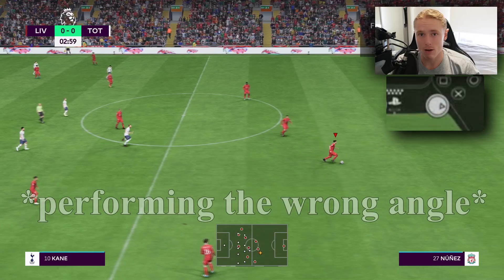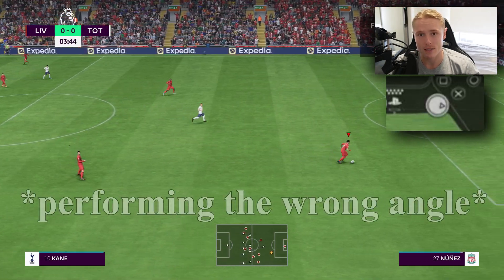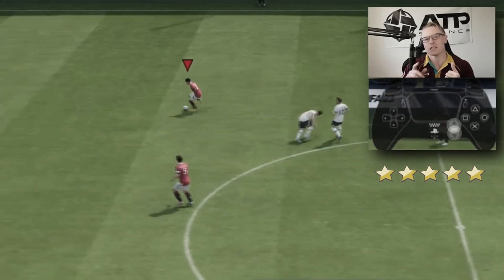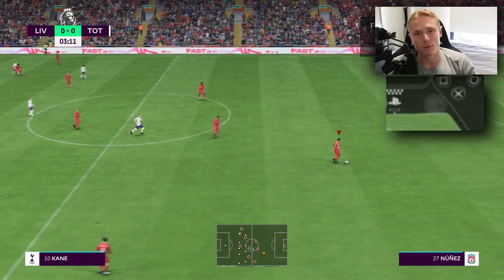Mistake two: you're performing the wrong angle. I purposely in every skill move tutorial episode say you need to point the right stick to where the player is facing, behind where the player is facing, to either side where the player is facing, to the right of where he's facing. A lot of people get the right stick directions mixed up.